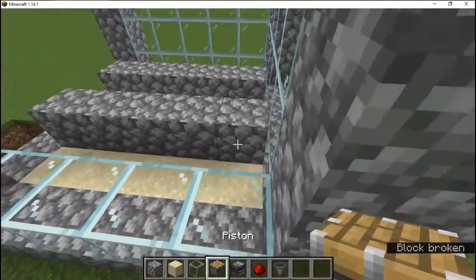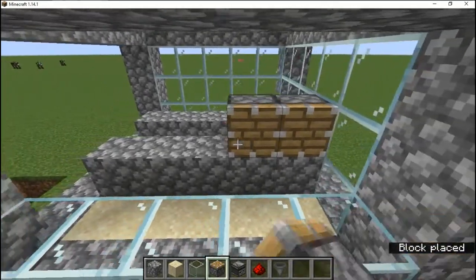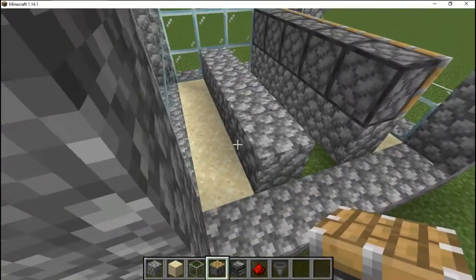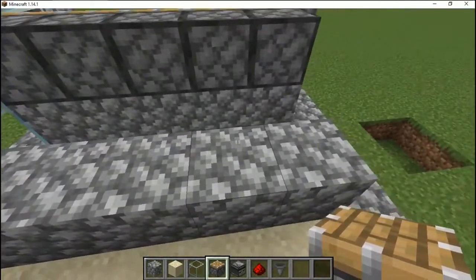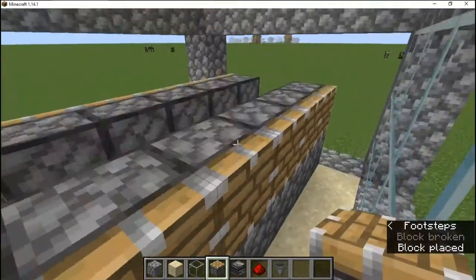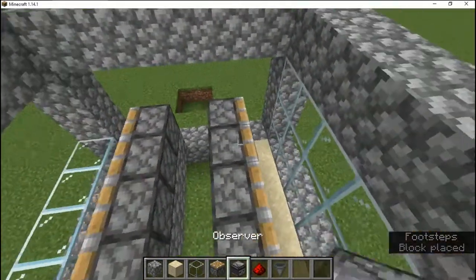Pistons are supposed to be right here — my apologies for that. Remember, we use regular pistons here because we don't want sticky pistons to grab the glass. It'll be a pain to fix the machine after that. Next will be the observers.